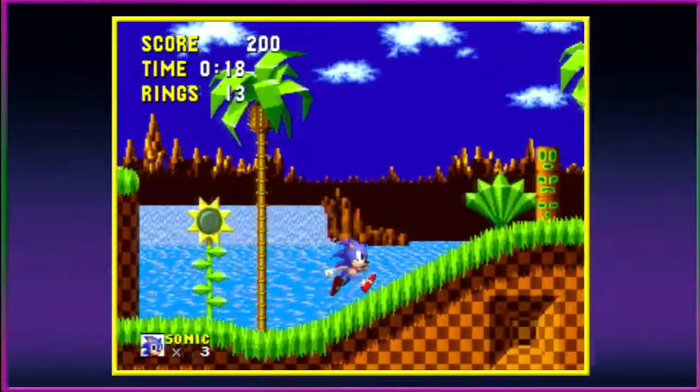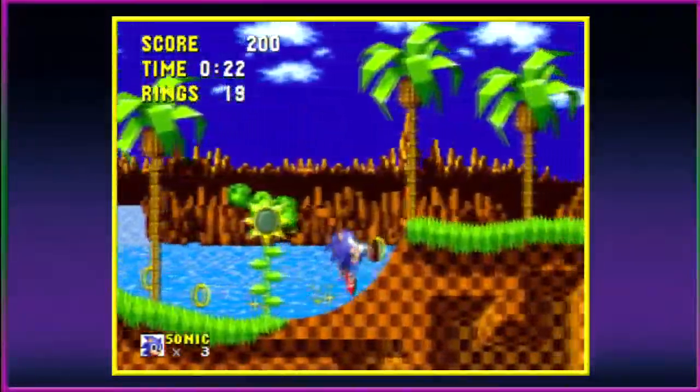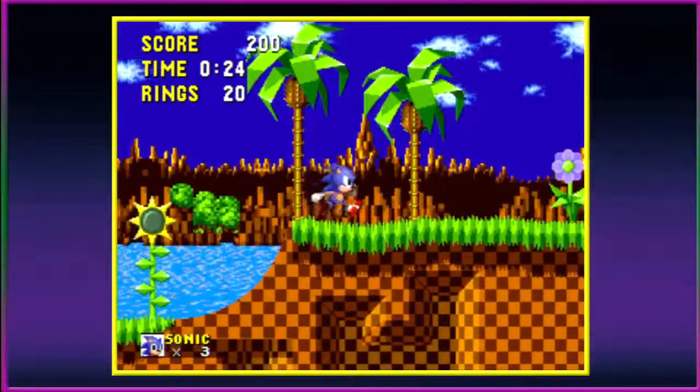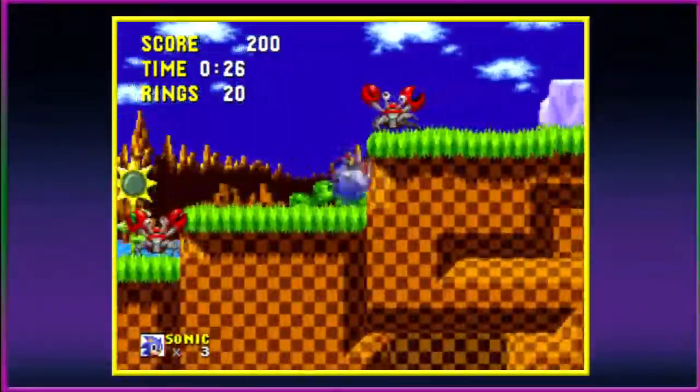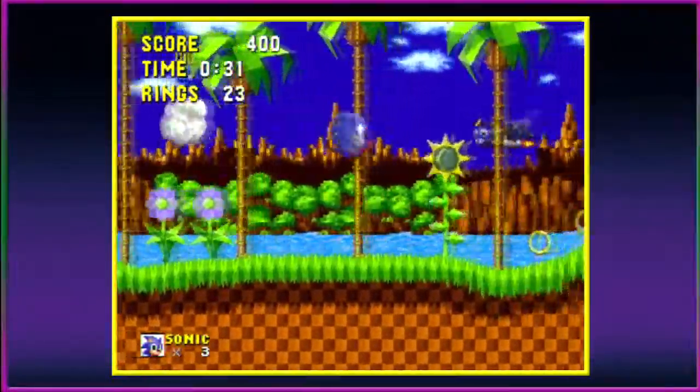Instead, if you press down, he looks down and you can see the entire screen. Also, starting with Sonic 2 there are seven Chaos Emeralds. However, in the original Sonic there are only six, which I will try to get all of.